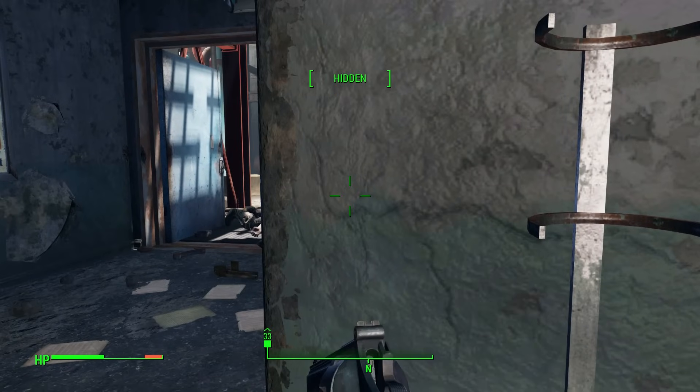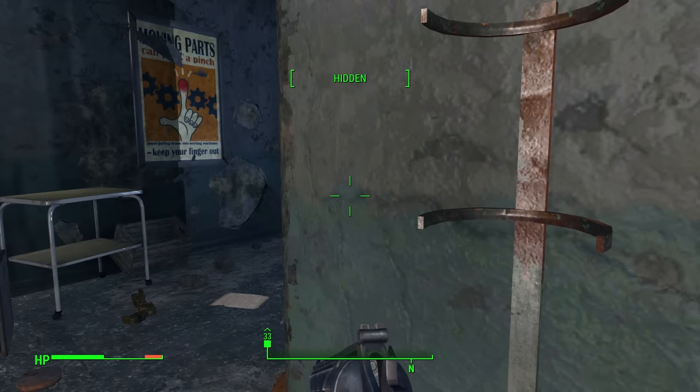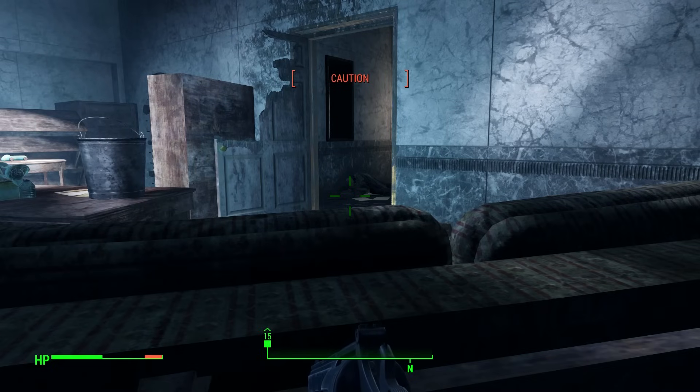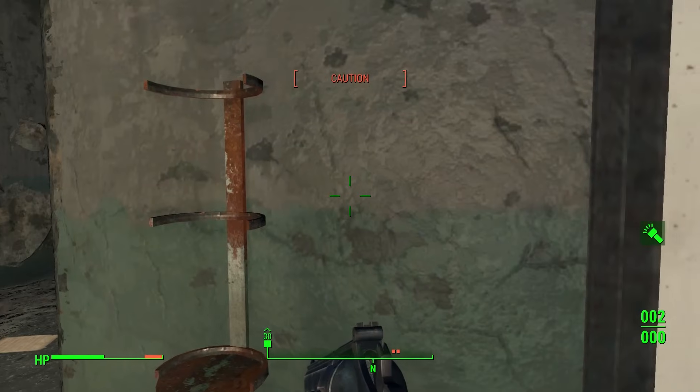When you're being stealthy in Fallout, the word 'hidden' appears in square brackets on screen. What you may not have realised is that the further apart the square brackets are, the better your hiding spot is. The same is true of 'caution' — this means you can be seen, and the further apart the square brackets get, the closer you are to going back to hidden. Make sure you turn your Pip-Boy light off if you're trying to be stealthy.